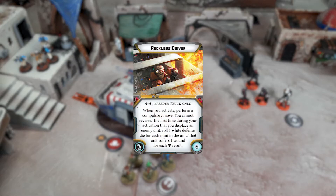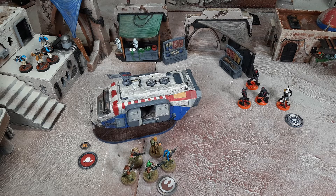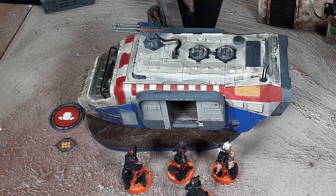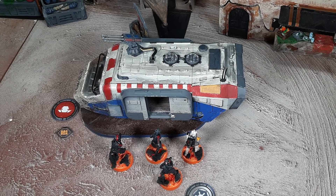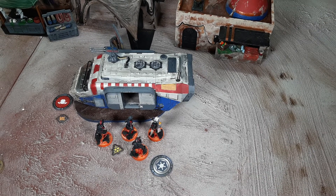After resolving the pilot prerequisites, it uses its first action to pivot into position and then performs a reverse action, moving through the enemy unit and displacing them. In a nutshell, the enemy player makes a speed 1 movement out of the way of the vehicle and places the rest of the troopers in cohesion. They gain a suppression due to being displaced.